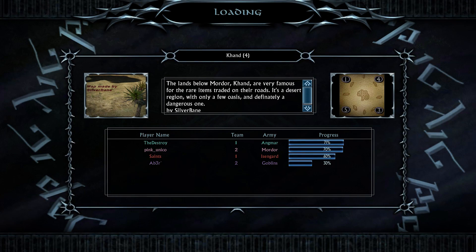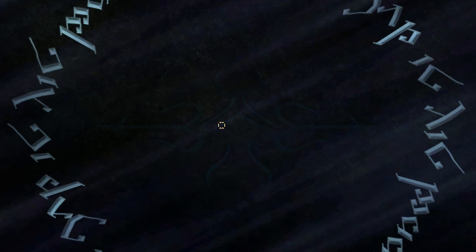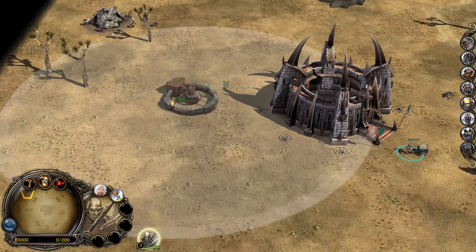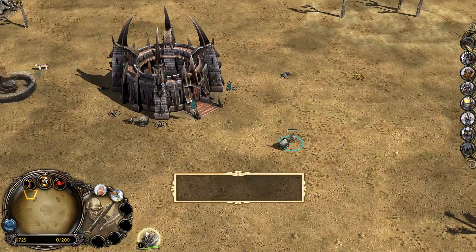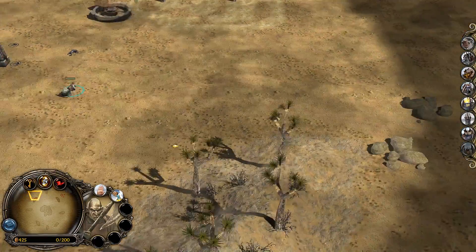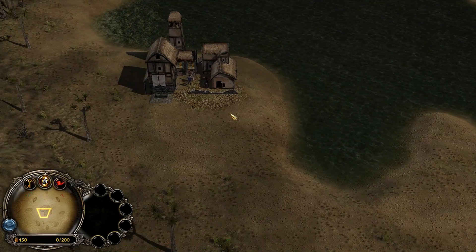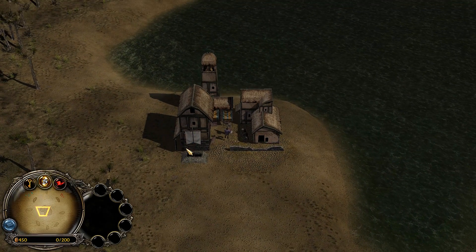Hello everybody, the Destroyer here, welcome back to another live commentary game. Rise of the Witch King patch 2.2, version 6. Today we're doing a 2v2 on Khand, which is a custom map made by Silverbane — not part of 2.02 by any means, I found it online and we're going to give it a go. It is a desert, one hell of a barren desert, and it's got some kind of river lake thing in the middle with an outpost.